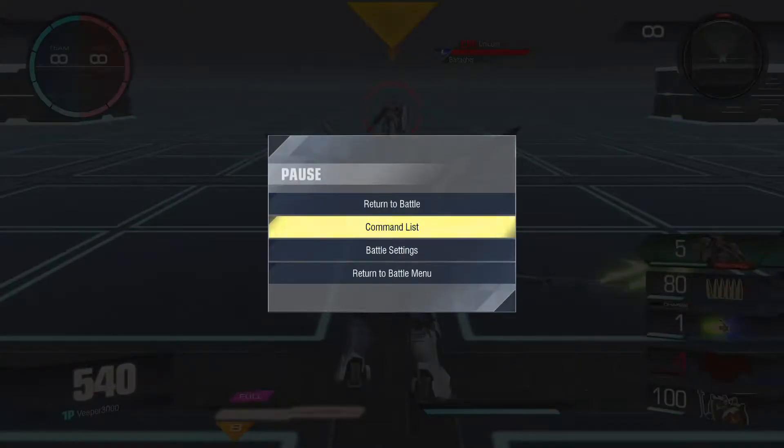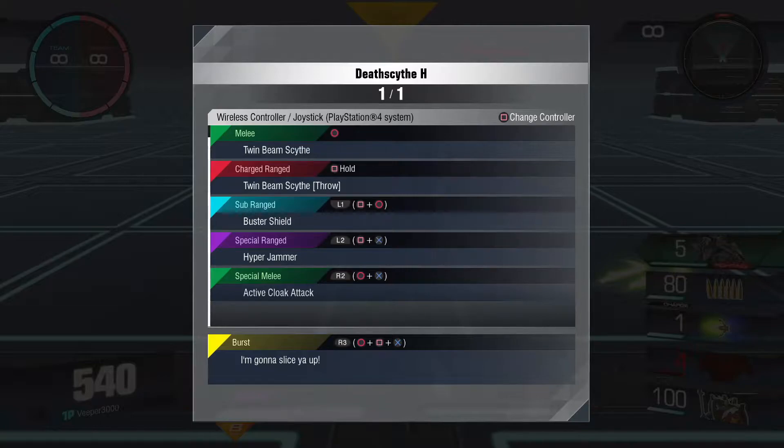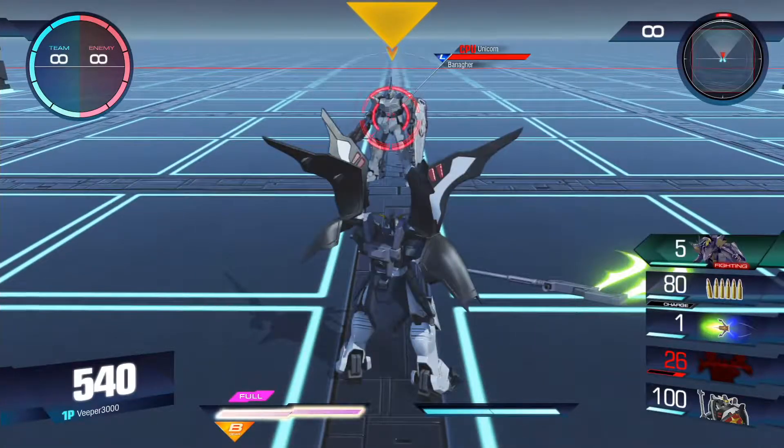Getting into Death Scythe's command list: Death Scythe has a Vulcan Cannon for its ranged attack. The Twin Beam Scythe is for its melee. You can throw the Beam Scythe by charging up your ranged button. It also has the Buster Shield, the Hyper Jammer, and the Active Cloak Attack, and of course the Burst.